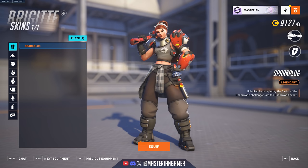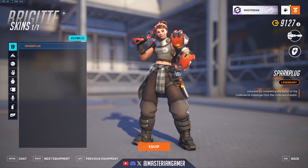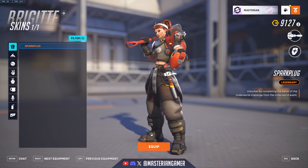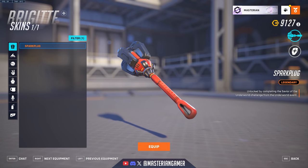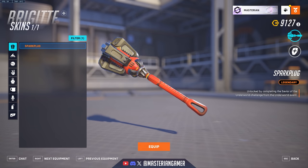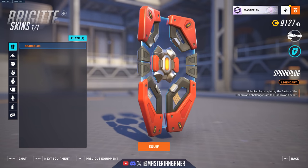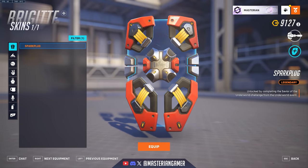Brigitte got the Spark Plug skin, which is the skin we saw in the PvE Gothenburg mission and is unlocked by completing challenges as part of the Underworld event. It is a legendary skin with a really cool casual design. It's not quite the training outfit we'd seen back in her initial origin story, but it's a similar sort of vibe. I quite like the design of things like the mace and the shield — cool sort of low-tech or prototype-esque designs.